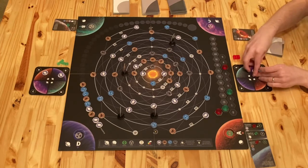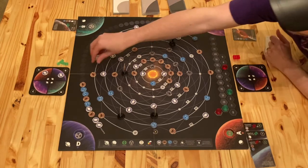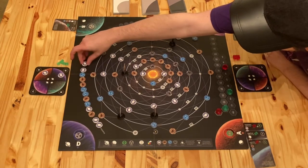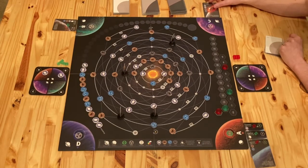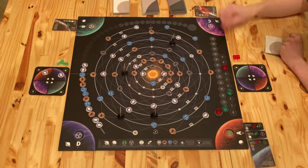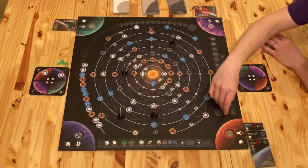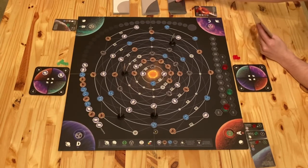So for two gas, one stone and one water. And this is going over here onto C, which keeps it hostile. And that's 10 points for me. And I'm going to take a low.